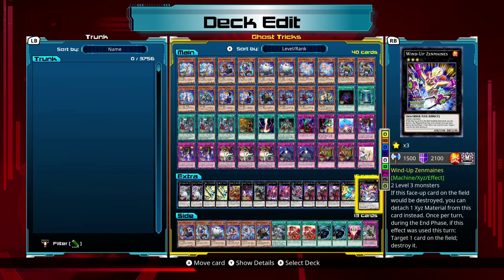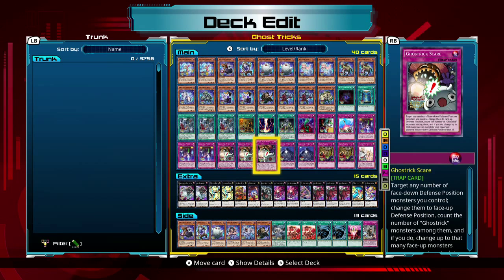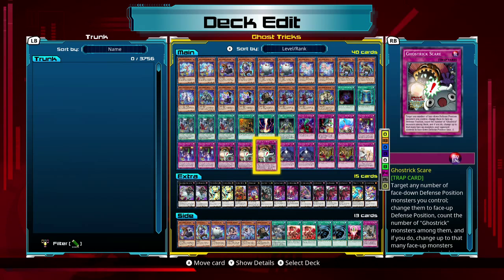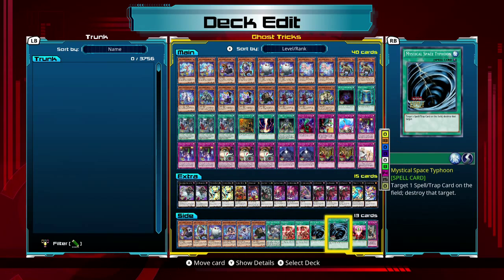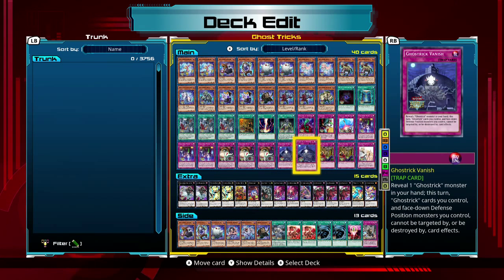That's basically Ghost Tricks at the moment. When you see me play some duels with this deck you'll notice it takes a long time — this is a very slow deck that draws out its turns. But it will probably work well. The main deck is mostly set in stone besides a couple of cards that might change. Thanks for watching — I'll see you guys later and make sure to subscribe for more content. Have a nice day.